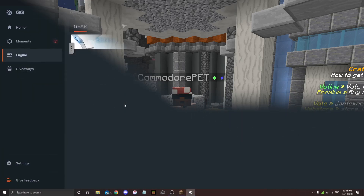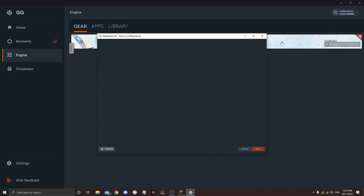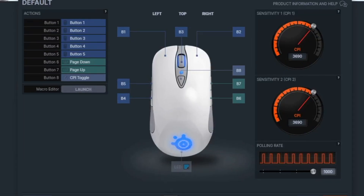Now for my mouse settings. I have a SteelSeries Sensei Frost Blue Edition — I got this mouse back in 2014 and have used it ever since. Some people say it's not great for Minecraft PVP, but I'm used to it. Get whatever mouse you feel comfortable with. My scroll wheel is broken so I'll be getting a new one soon, probably the same model.